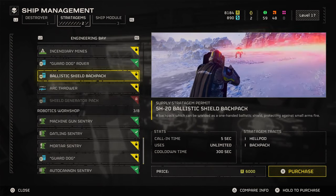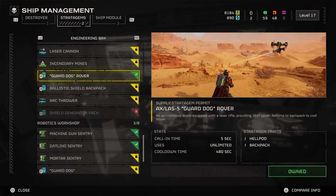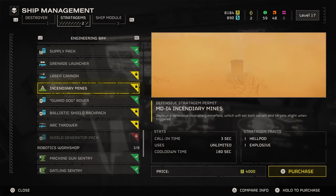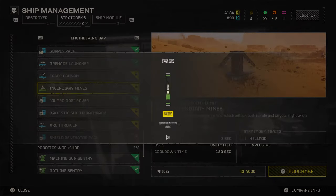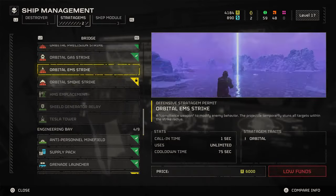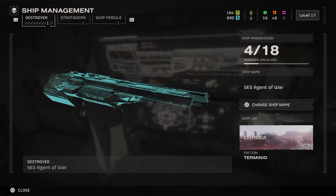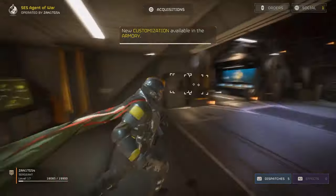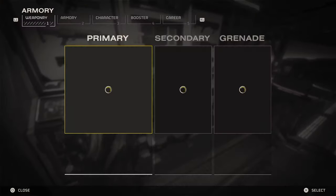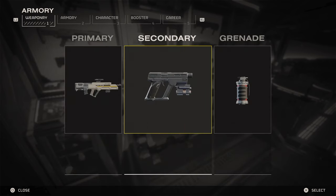The new major order should be out tomorrow or by Sunday. If it's not already out, it should be now. I think the last one, we did achieve our goal. If you're a casual player and you miss out on these, don't worry — you do get medals for them so you can rack them up. But you do lose out on some things when you don't take part in major orders, so make sure you try to hop on. I have not been doing my part. I am ashamed.